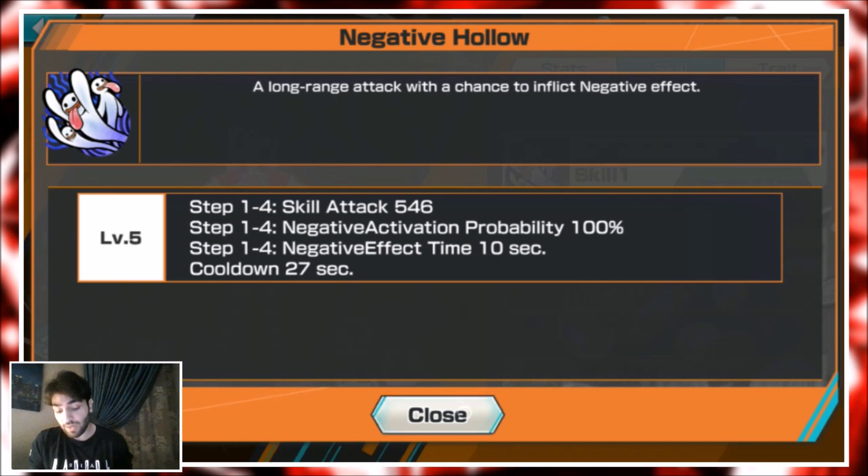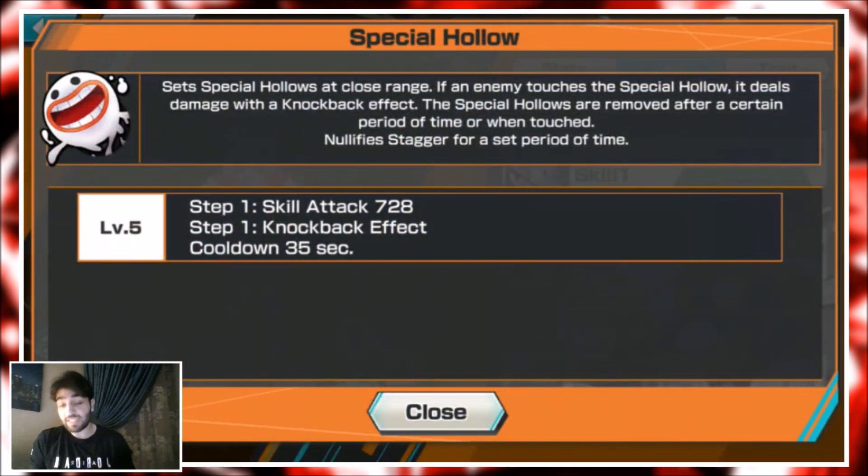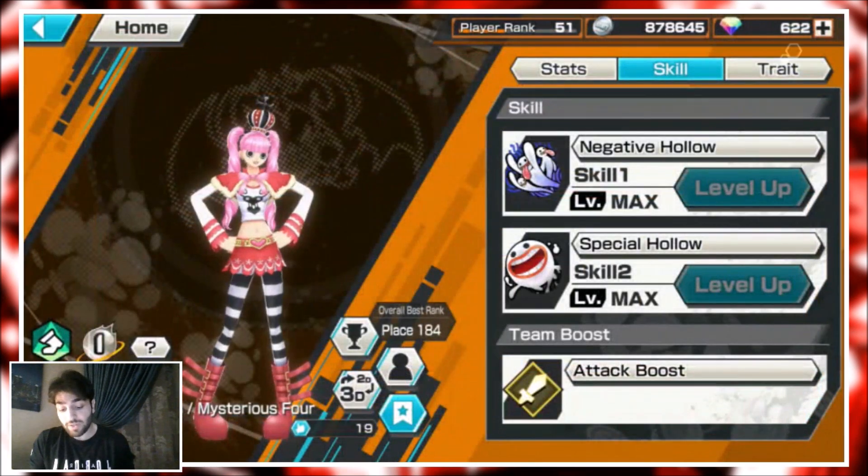On a 27-second cooldown, that's really really nice. Skill 2 creates a ghost — if they hit it, it deals big damage and knocks them back — on a 35-second cooldown, very very nice as well. But because of her traits, the cooldown is reduced so much more.